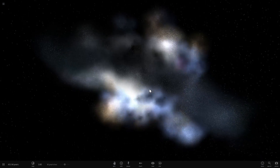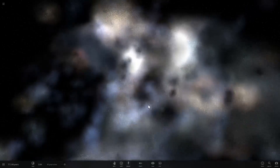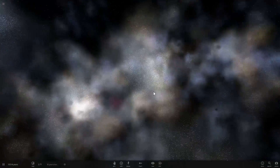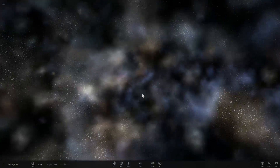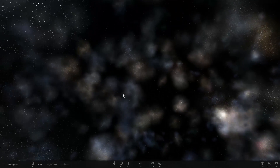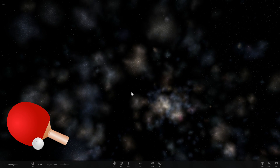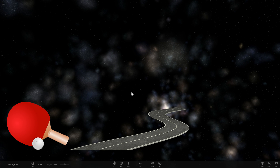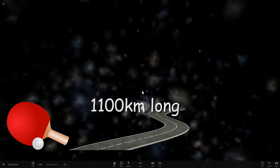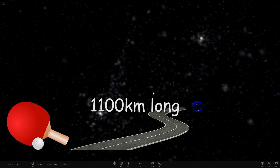Interestingly, if you do a little bit of probability calculation, the chance of our Sun smacking into another star is actually relatively low. The reason is because the closest star to the Sun, Alpha Centauri, is about 4.5 light years away. That can be compared to putting a ping pong ball on a road that is about 1,100 kilometers — or about 800 miles — long. That ping pong ball is our Sun, and on the other end of that road is a tiny marble, representing Alpha Centauri. That's how far apart our two stars are.